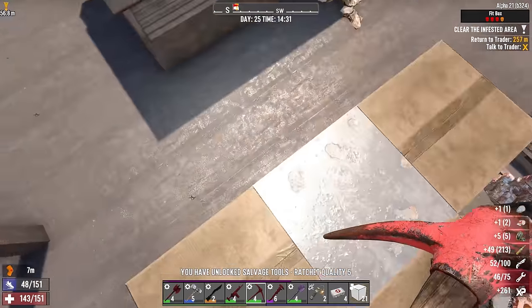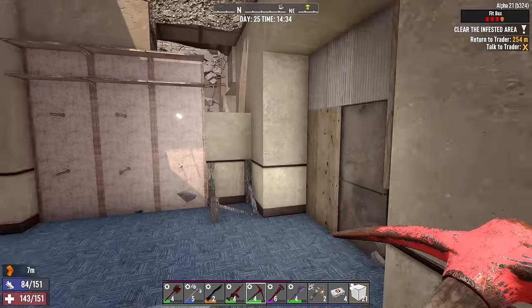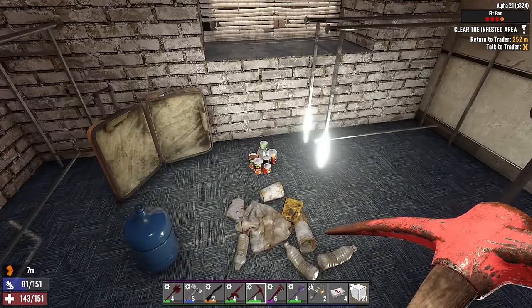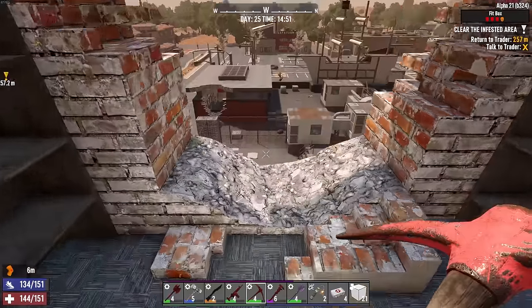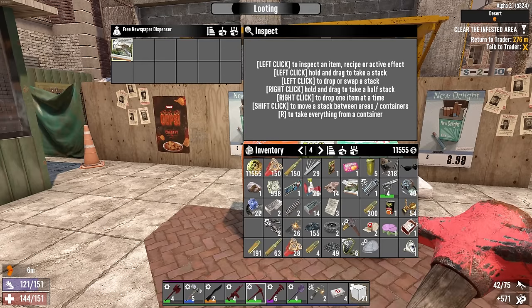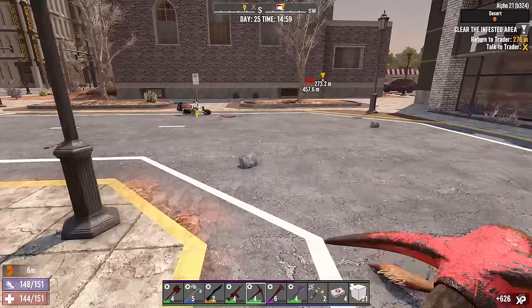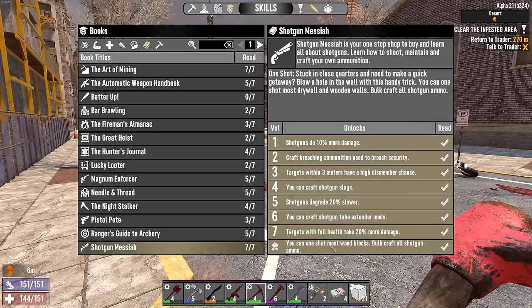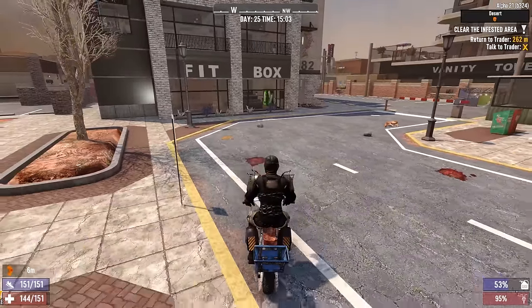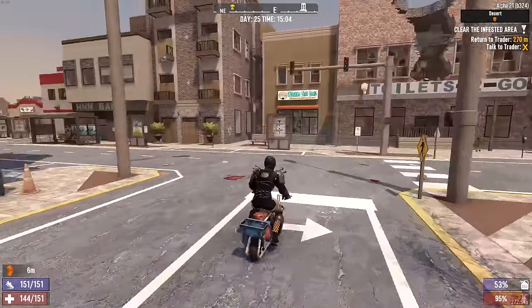Nothing much from looting today. There's also the clothing store section down here — fingers crossed for maybe a cigar somewhere. No cigar, so I think we're just done here. There's a Shotgun Messiah book — we're crafting shotgun slugs. That was it for the series. I can now one-shot wooden blocks and bolt craft the shotgun ammunition — that's not too bad actually. I don't always prefer being able to one-shot blocks, but that's okay.